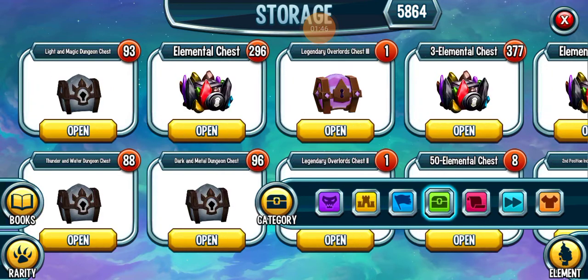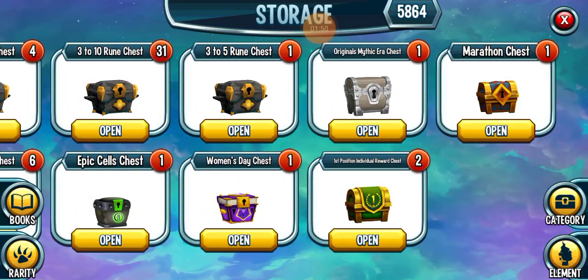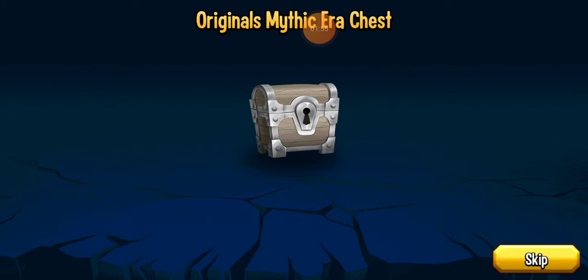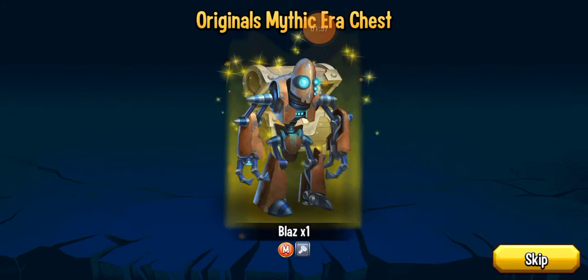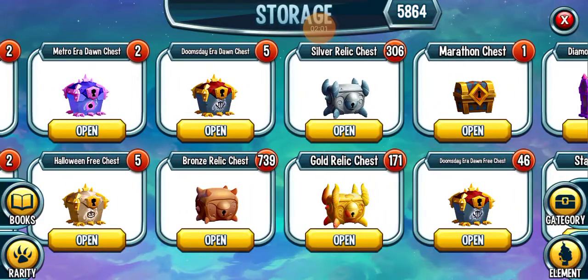I forgot it was in the chests. I'll see if there's anything else I can open while I'm at it. Hopefully I get Cat UFO so I don't have to work as hard to rank up. I got Blaze — that's okay, I think I've already got Blaze at rank zero.